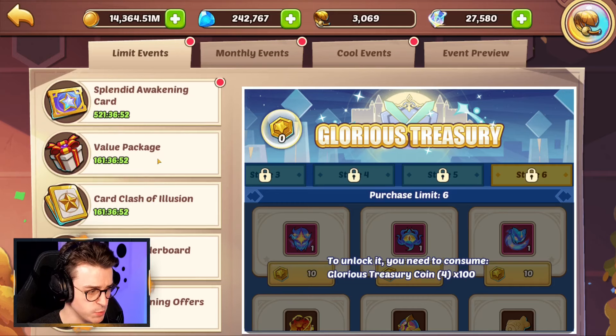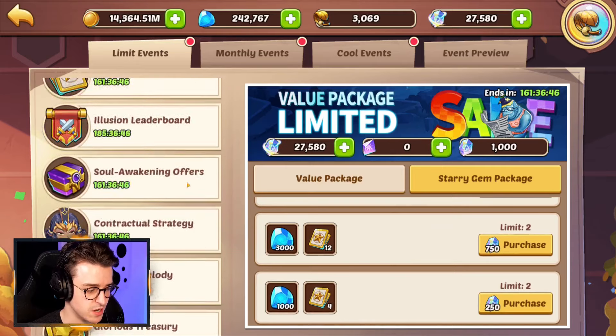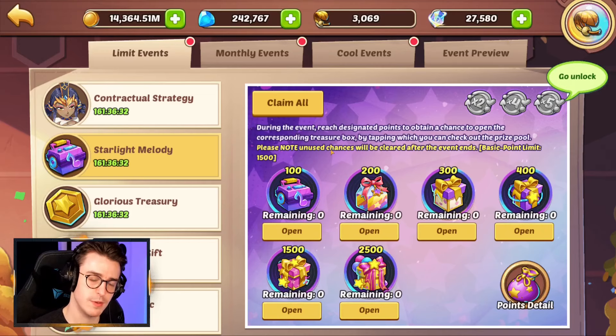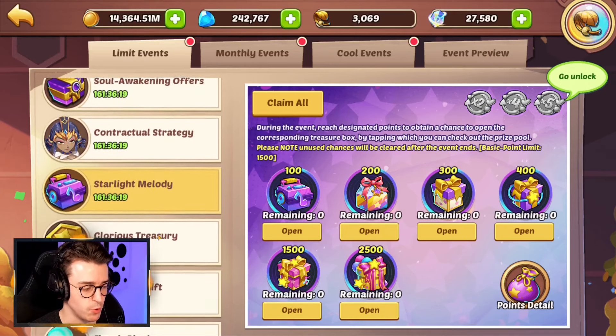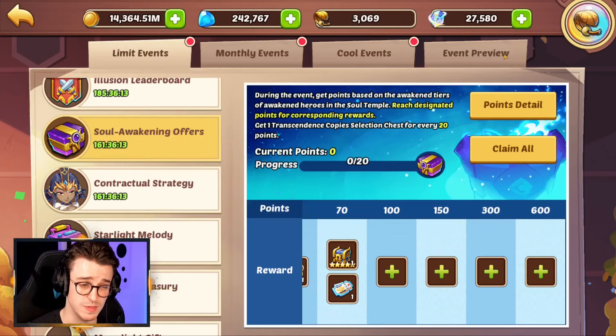Bear in mind if you're doing that, you'll probably need to spend some contract story gems to get additional enchanted cards. To complete the starlight melody you'll also need to do some awakens — you get three points per enchanted card and seven points per awaken. Be mindful of how many contract story gems you're spending. I found I did need to do some awakens to hit 1,500 points, and at that point I decided to push the soul awakening offers to 300 points too — which cost a lot of contract story gems.